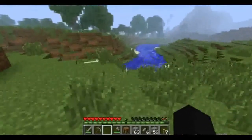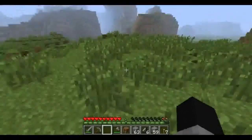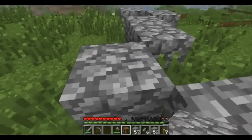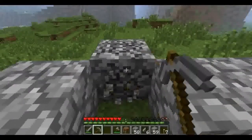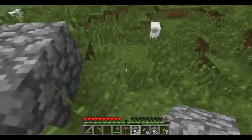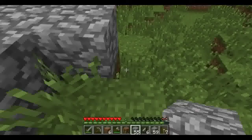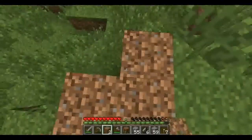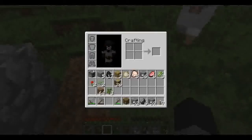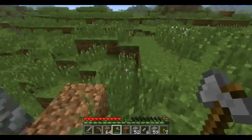I just want a nice flat area to build our little home on before I starve to death. Alright, we're going to start here. I'm already messing up — fail block place. This is just going to be something really simple for now. We'll use the dirt to fill in. Sheep, go on! I don't want you — you don't give me lamb chops. Stay away. Thank you.